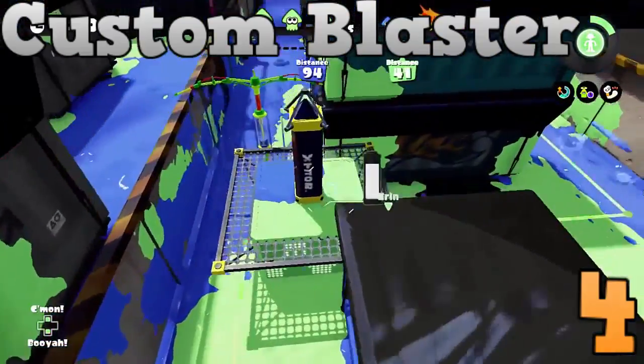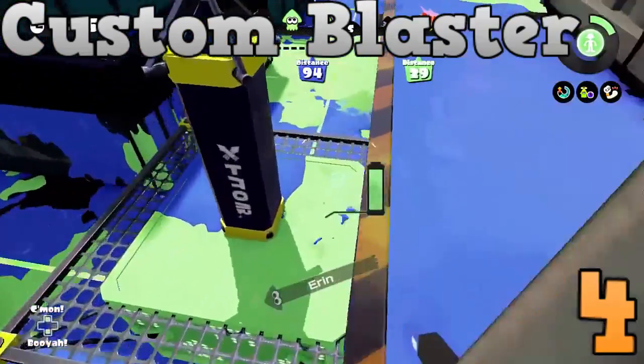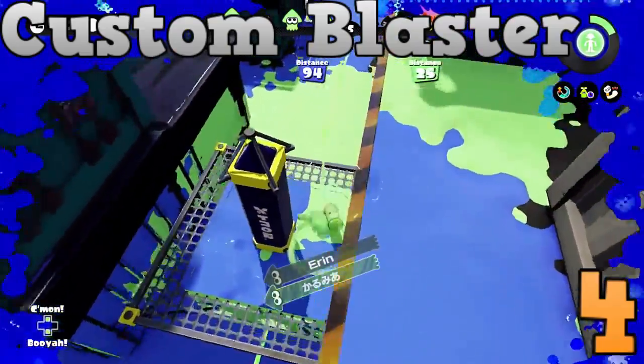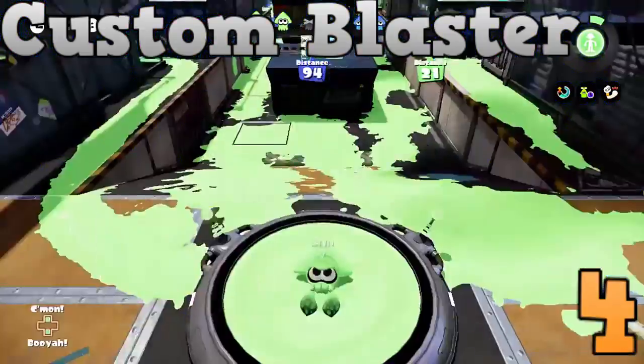This lets you get right up in the opponent's faces and helps a lot when you're up against snipers and such, and really doesn't give the opponent much counterplay while you're pushing. If you have a lot of Custom Blasters, a lot of people with Bubbler, you can easily push up — it's overall a pretty good strategy in this game mode.